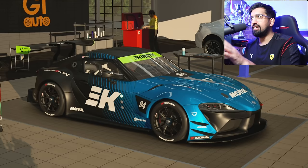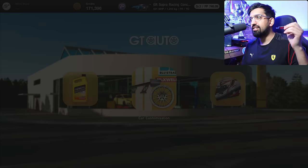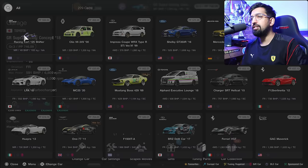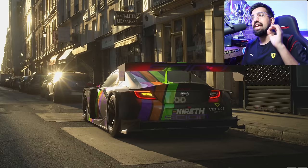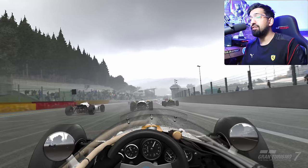Secondly, there needs to be a way to change your car in the menus. Let's say I just put this amazing KTR livery on my Toyota Supra and I now want to put a livery on my Ferrari. I have to go through so many menus to get my Ferrari out and literally drive it back to the GT Auto and put the livery on. It genuinely puts me off doing it. You need to be able to change your car in the menus in GT7.